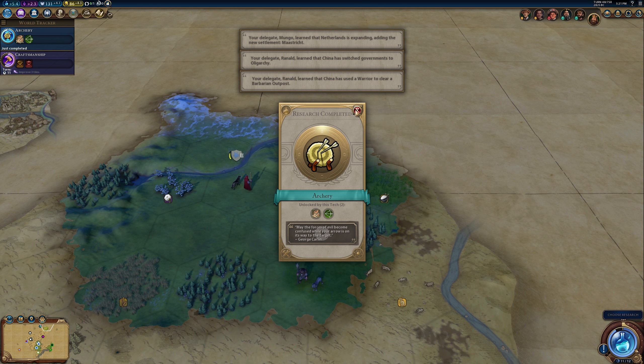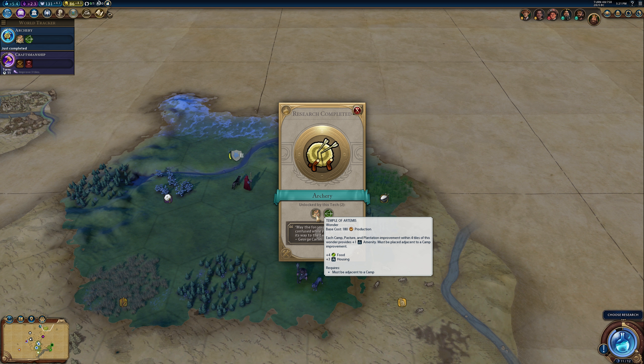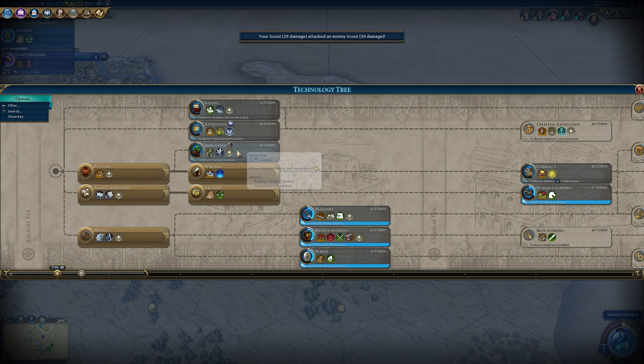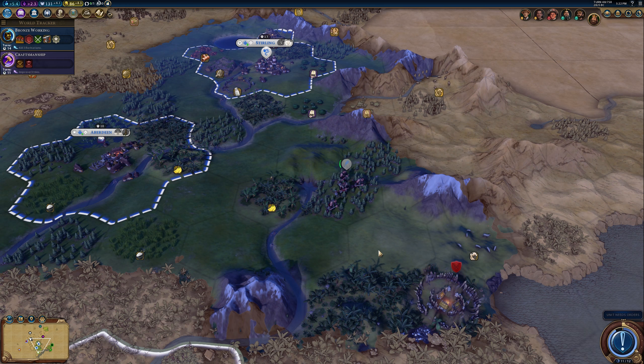Here are our archers. I've never actually gotten the Temple of Artemis — each camp, pasture, and plantation improvement within four tiles provides plus one amenity. It's a really nice wonder especially for Scotland, but I don't see us getting it anytime soon. Irrigation would be good, although we need to farm a resource to get that boost. Let's head down towards Bronze Working — figuring out where the iron is can help a lot.